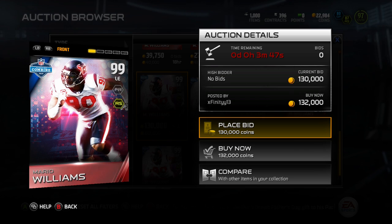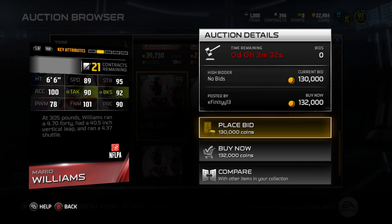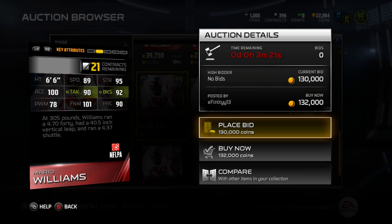We are going over 99 Combine Warrior Master Mario Williams. Let's go over the back of the card — he's got 89 speed, 66 strength, 95 strength, 100 acceleration, 90 tackling, 92 block shed, 101 finesse move, 78 power move, and 99 play recognition. He's also got run stuff and pass rush attributes.